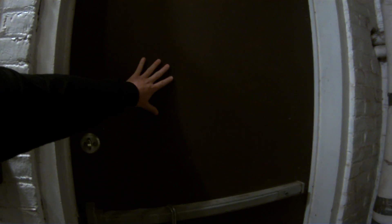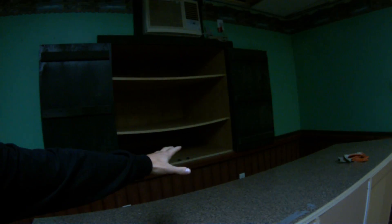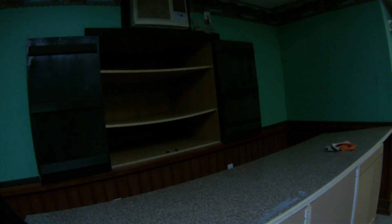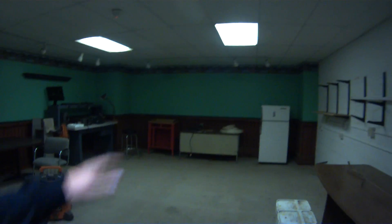First off, you can see we've changed entrances here. We're coming down a little door — on the other side of this door is the parking lot, just down a little ways from the door we came in last video. We go down the stairs to what will be the main entrance. This is where you come in, register, and get set up for the night. There'll be some stuff to buy.